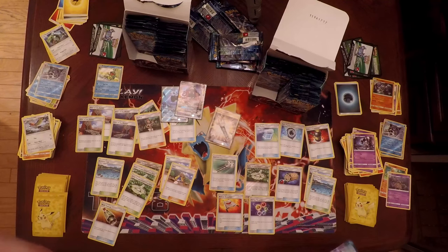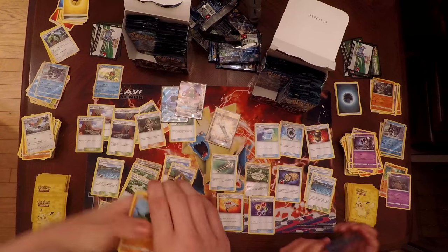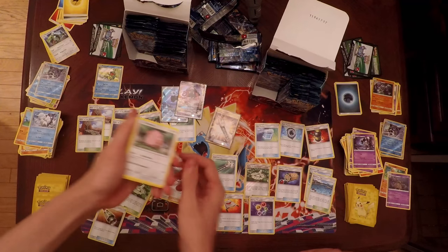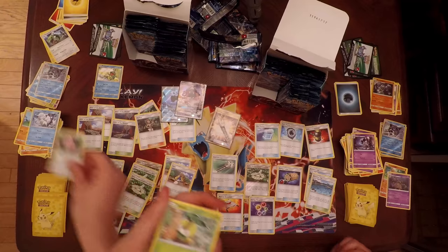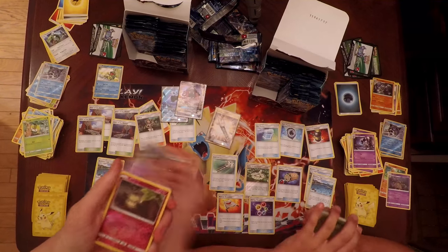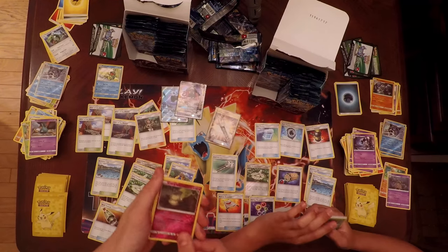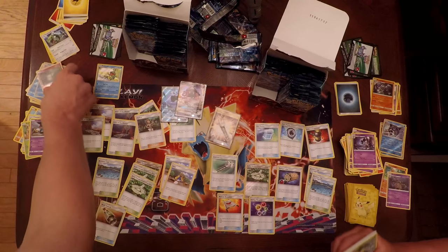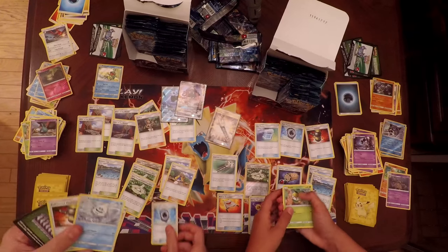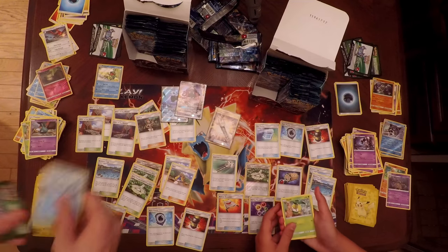Next pack. Pancham, Alolan Vulpix — again a really good common, search your deck for two Pokemon and put them into your hand — Petilil, Trubbish, Reverse Holo Cottonee, and a Talonflame as my Rare. I got an Aqua Patch and an Enhanced Hammer as my two Trainers.